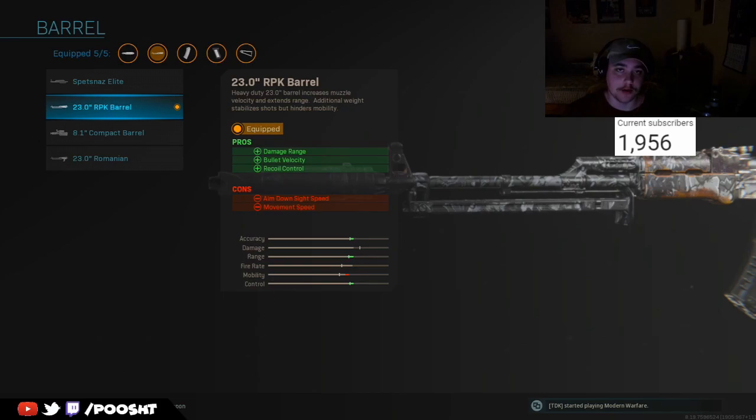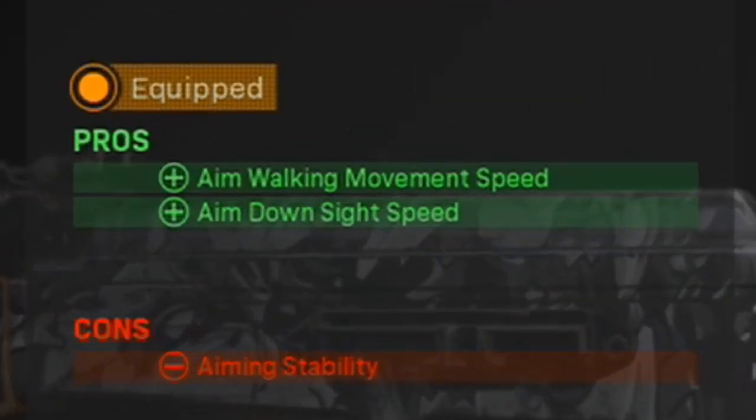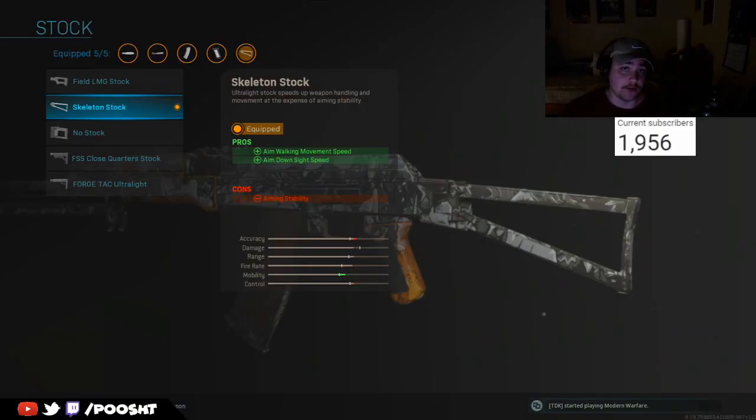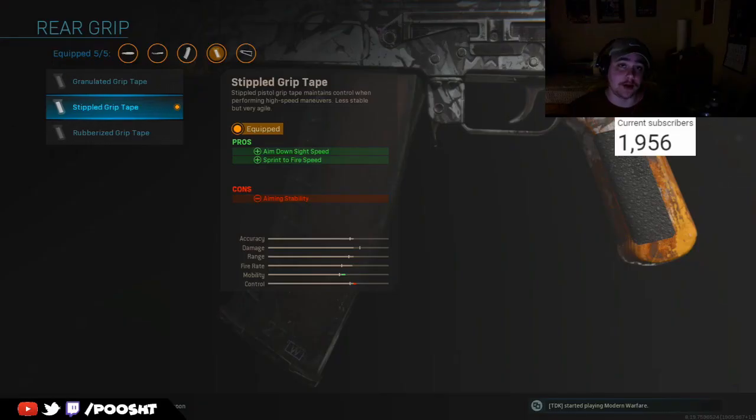Moving on to the 23.0 RPK barrel — this attachment is crucial to the weapon. Not only does it increase damage range, but bullet velocity and recoil control as well, with a slight reduction in aim down sight speed and movement speed. Nonetheless, we have heightened accuracy, range, and control, which is incredibly beneficial for an assault rifle — giving it that versatility to kill enemies from short, medium, and long distance. The skeleton stock increases aim walking movement speed as well as aim down sight speed. When you're strafing while aimed down sight you're able to move a little bit quicker, which makes it hard for enemies to track you. The stippled grip tape gives you heightened aim down sight speed and sprint-to-fire speed — this is where the compensation comes from for the reduced mobility and control.